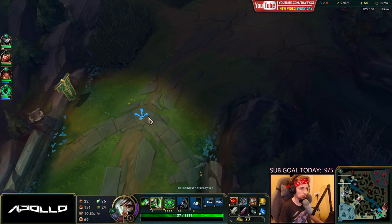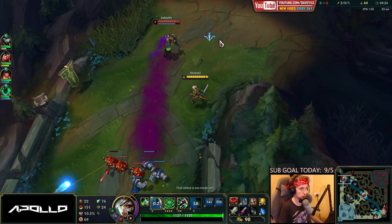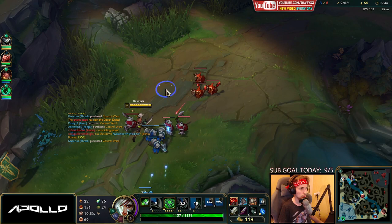We're going to just straight up all-in this guy and see if I can deal some damage. Actually, never mind — Singed is probably going to be topside soon, I have to be very careful right now. We definitely don't want to fight Singed when Xin Zhao is missing on the map. If he's showing, then we want to fight.